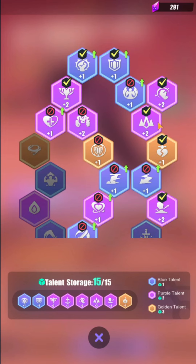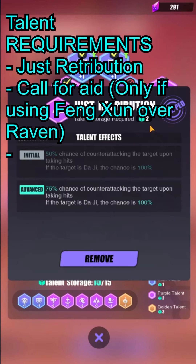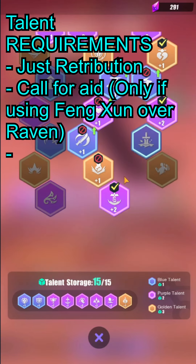The most important talent node that allows you to get three turns is Just Retribution: 75% chance of counter-attacking the target upon taking hits. If the target is Daji, the chance is 100%. This means you can counter-attack Apep when he counter-attacks you. When you do multiple hits and proc his seven-hit effect, he counter-attacks you, but then you have a 75% chance to counter-attack him back on all your units.